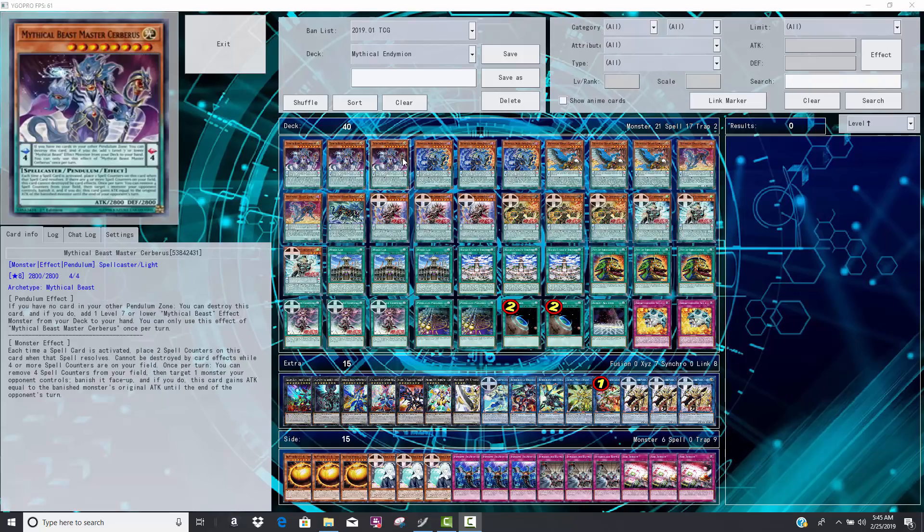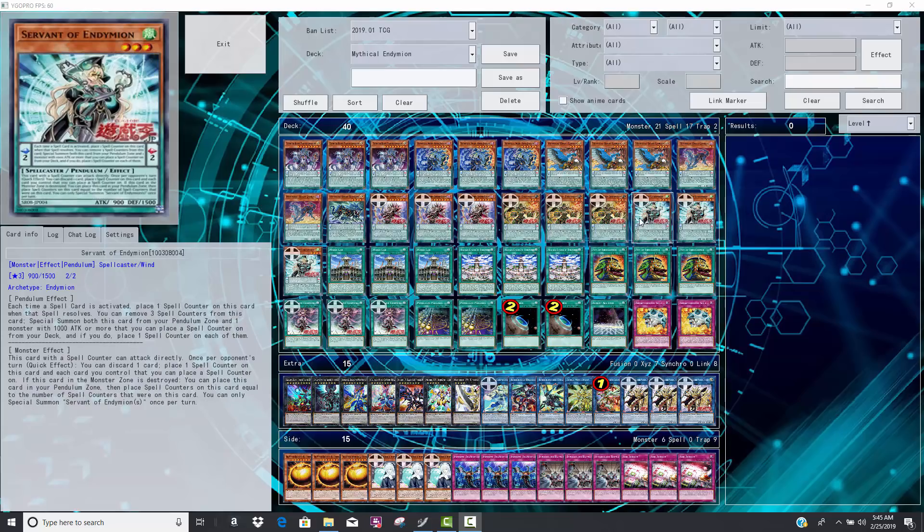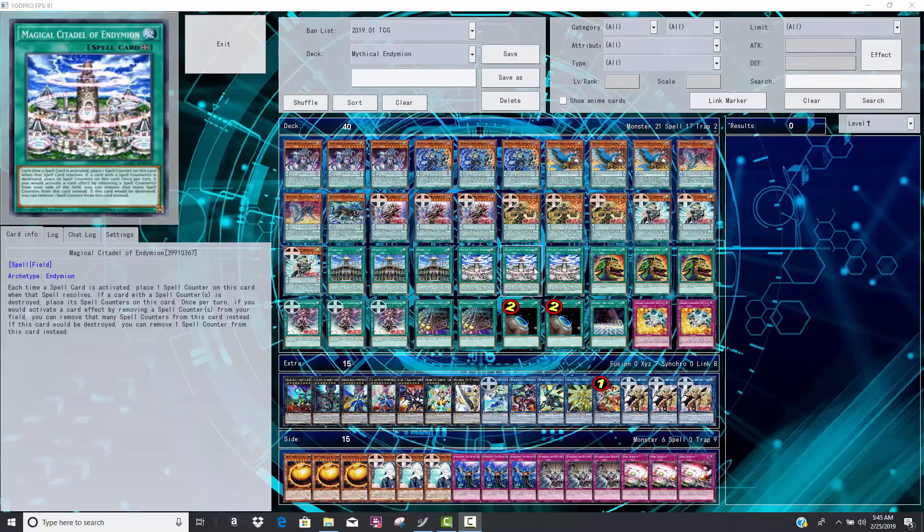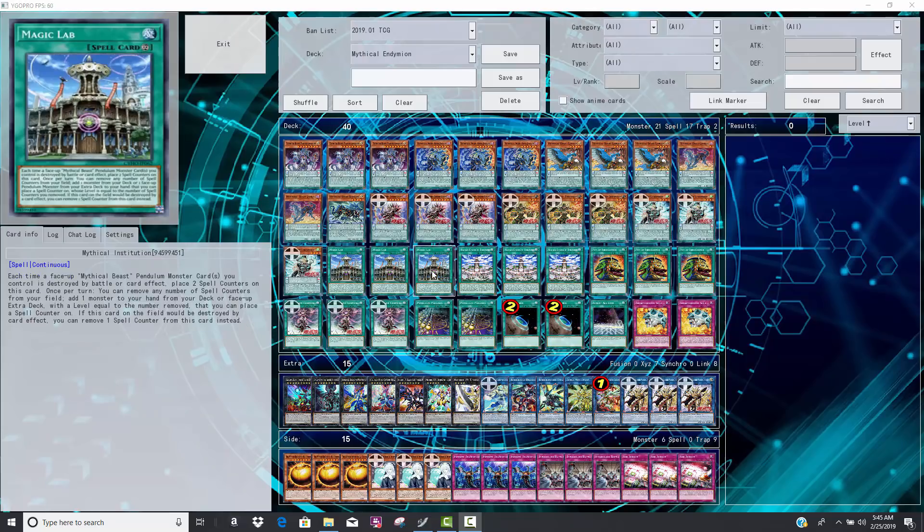So that would just be my two cents. I believe that this is going to be a competitive deck. Obviously these are not the best builds — they're still early builds. But whether you run all the Mythical Beast cards like Institution and all that stuff, I think that 100% you'll be seeing Mythical Beast used with Endymion because there's just so much natural synergy between the two archetypes.